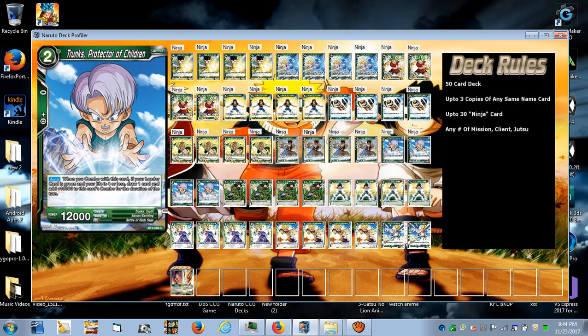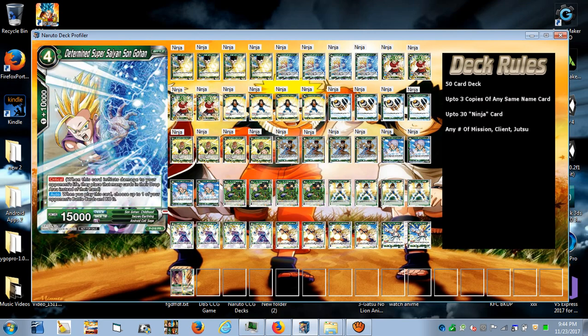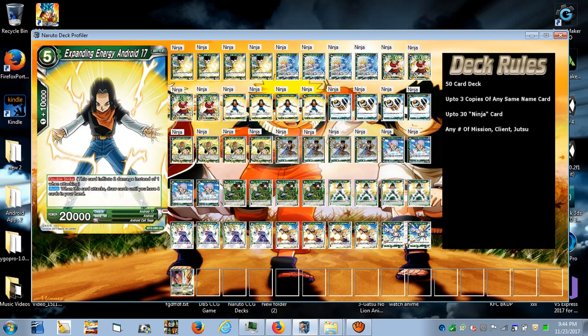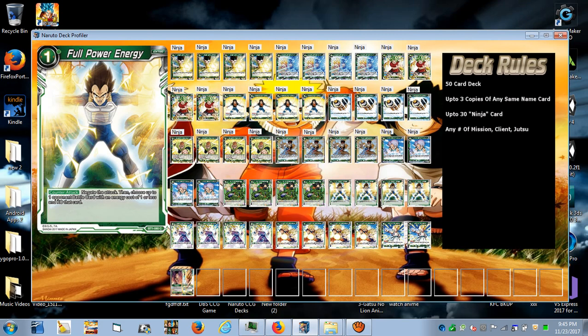Trunks Protective Children is your 0-cost 10k-plus combo card that also draws a card if you have four or less life. Cell Absorption is a card I like putting in any green deck, and especially hand control. Activate Main: your opponent chooses two cards from their hand and places them in the drop area. For four energy you make your opponent discard two cards, and you can do this before you attack to make it harder for them to combo. You can also use it after attacking with Expanding Energy Android 17's double strike to deal two damage and then follow up with Cell Absorption.